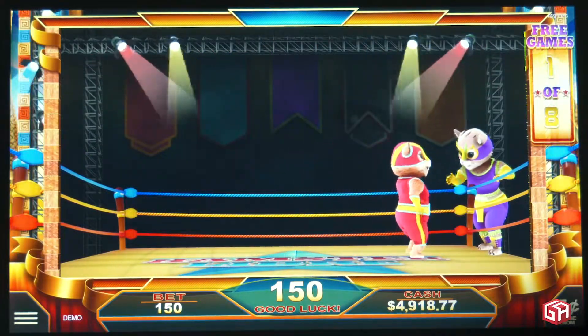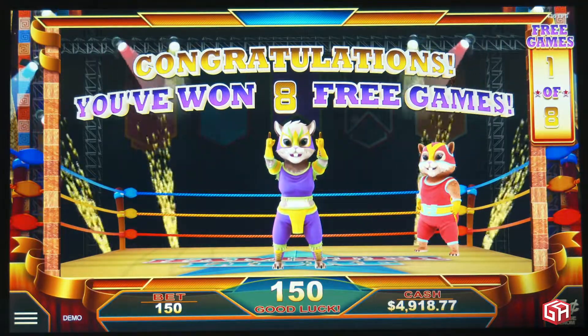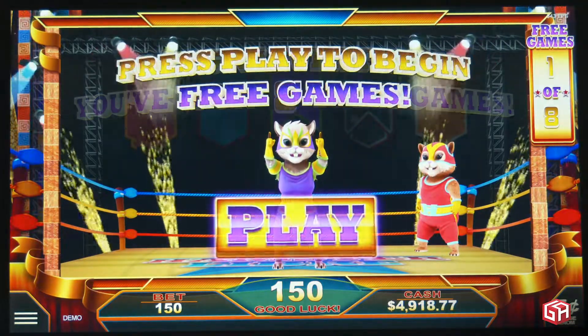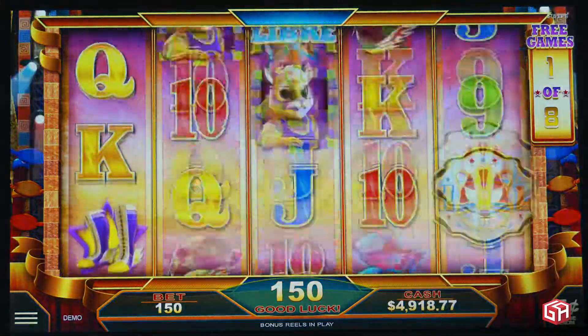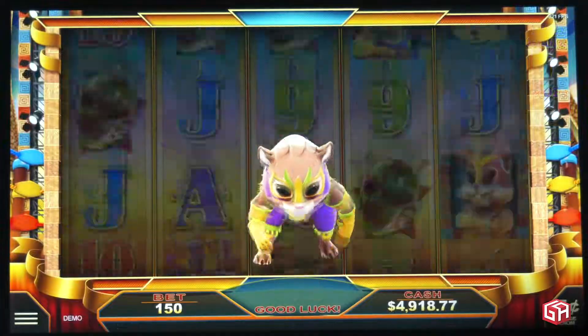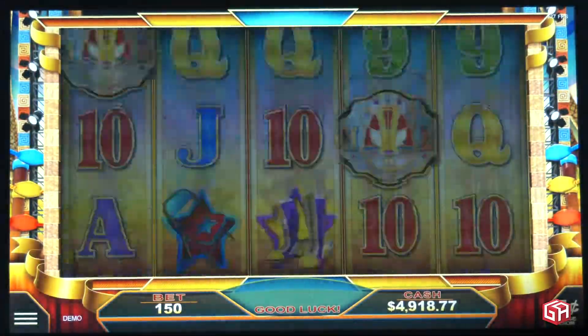Another exciting feature of this game is the free games bonus, which awards up to 12 free games with 3 or more scattered bonus symbols. During the feature, the bonus hamster wheel, featuring Emily the Luchadora, may also occur, awarding top paying symbols and multipliers.